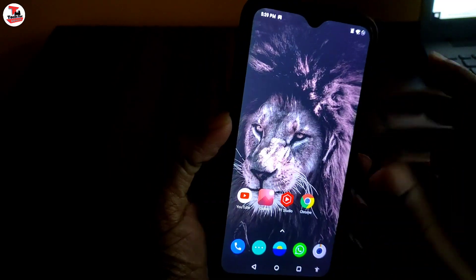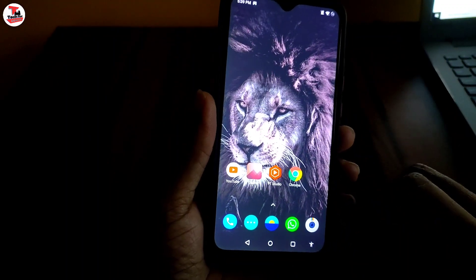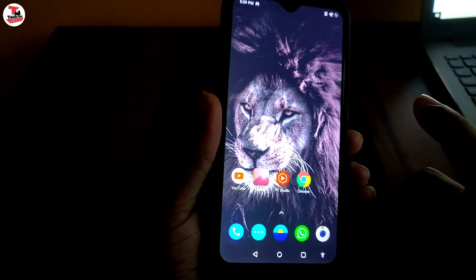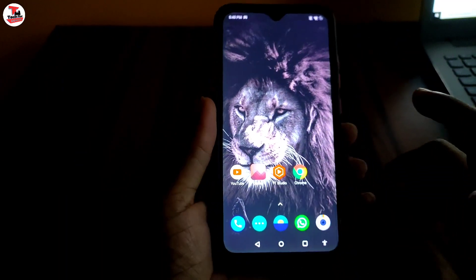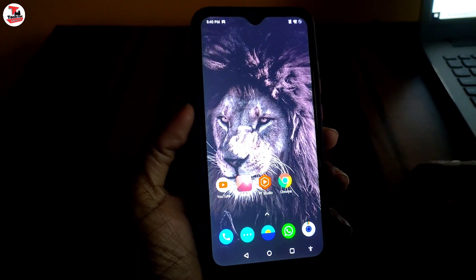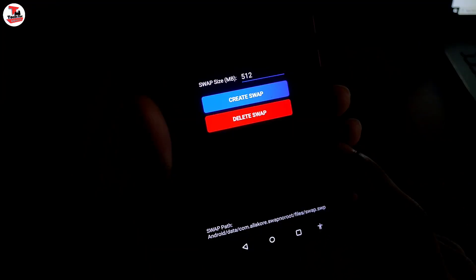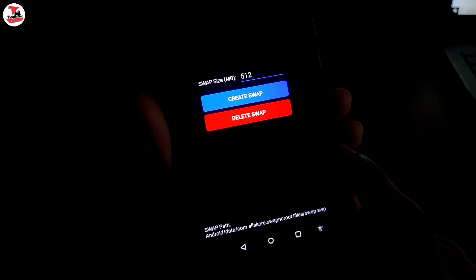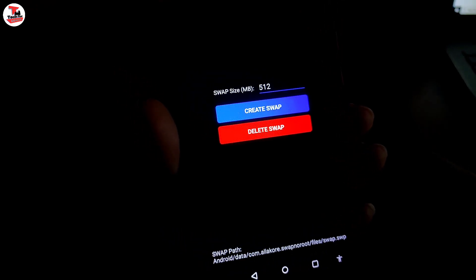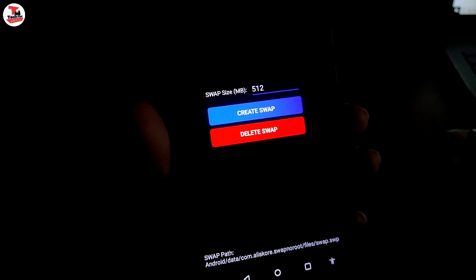You can use various settings for different needs and use all of your phone's features. This will boost your phone so you can use one application. You can check the application — it will 100% work on your phone. You can find the application link in the description of this video. You can use your RAM and increase it — for example, add 3GB RAM.